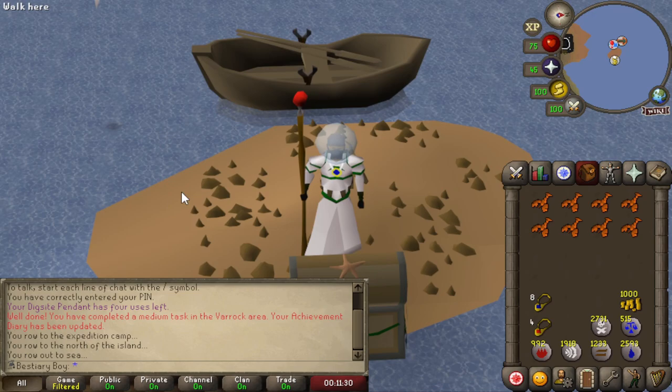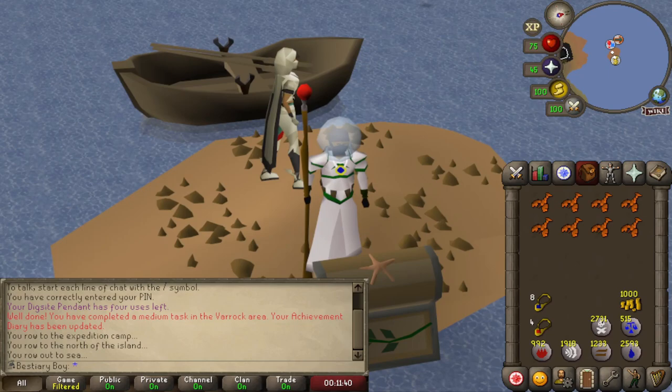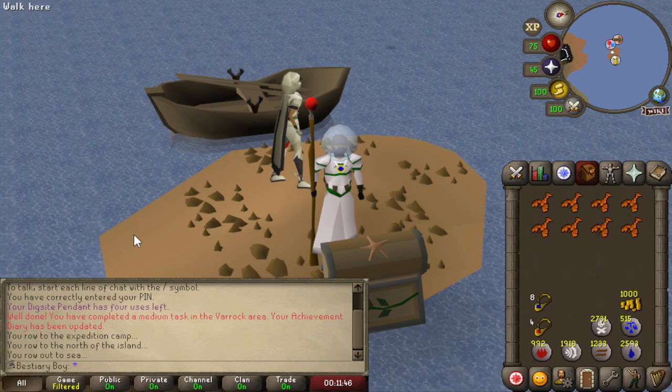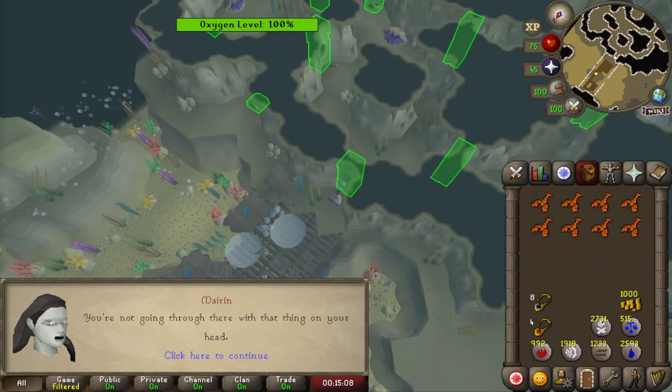Here we are at the small island on the north of Fossil Island. Our next monster is a Lobstrocity, which is in the underwater section here — hence the diving gear. I've actually never been down in the diving section here, which may sound weird but I've literally never had a reason to go down here. Apparently you can only use certain weapons, but magic is fine, so I've just got my staff and best magic gear ready to go. I'm not sure what this means but maybe I can't wield my staff going staffless.